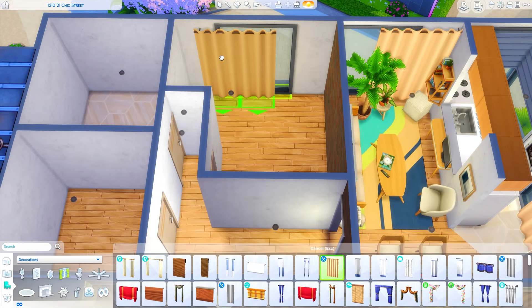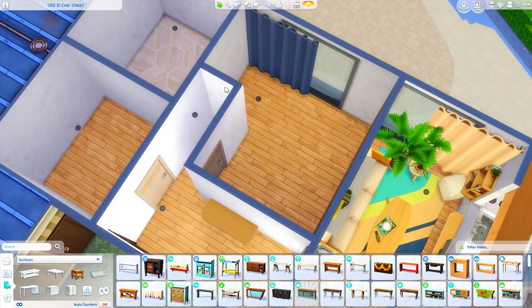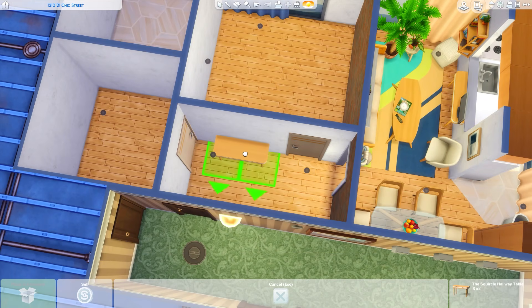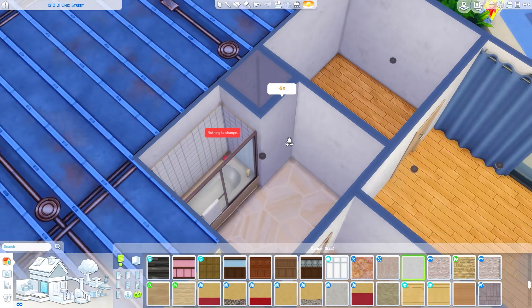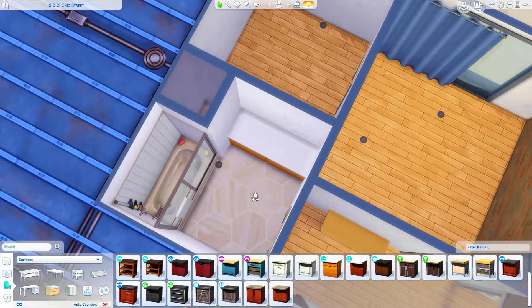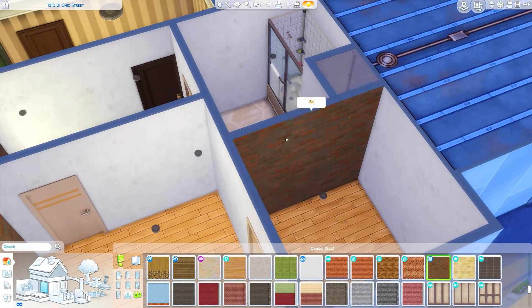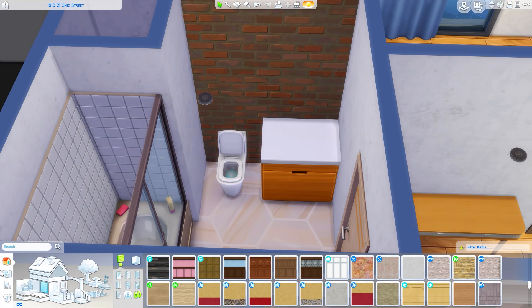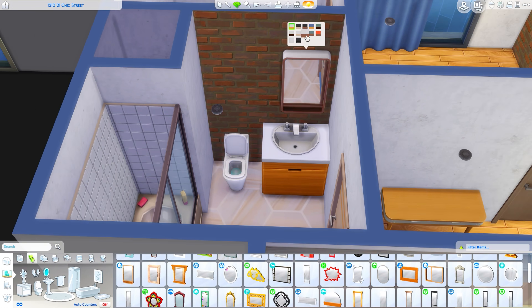We're moving on into the bedroom space momentarily. I'm also reconfiguring this hallway because I was originally thinking there would be a separate office and then an en suite bathroom, but I decided to switch them in the end and have that space be a walk-in closet slash office, with the bathroom accessed through the main hallway, which I think made a little bit more sense for this apartment.